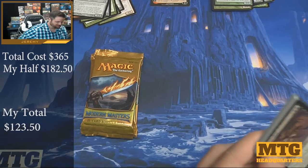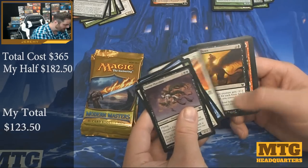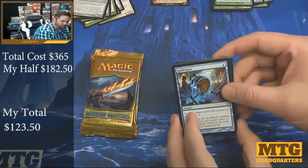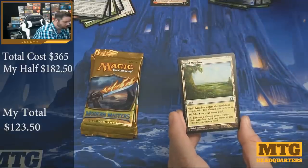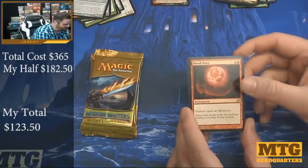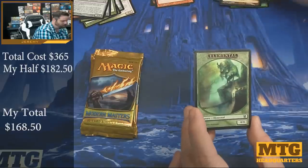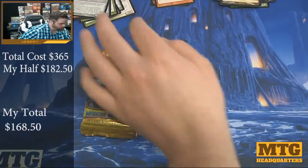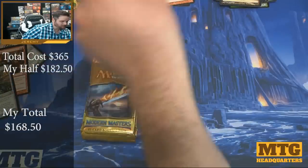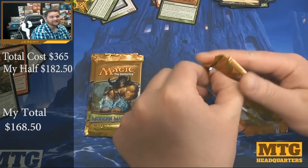Five lottery tickets left. Each pack we open with no value puts more and more stress on having to hit that Goyf. Spell Snare — that's alright, I know Alex is looking for those. Sudden Shock, Vivid Meadow, and... Blood Moon! Alright! Blood Moon's a nice hit. And a foil Glacial Ray. So far: Blood Moon, two Kitchen Finks, and that Doubling Season. Adding it up in my head — definitely probably less than $100, and we've opened more than half the packs, so we need to hit back to back.